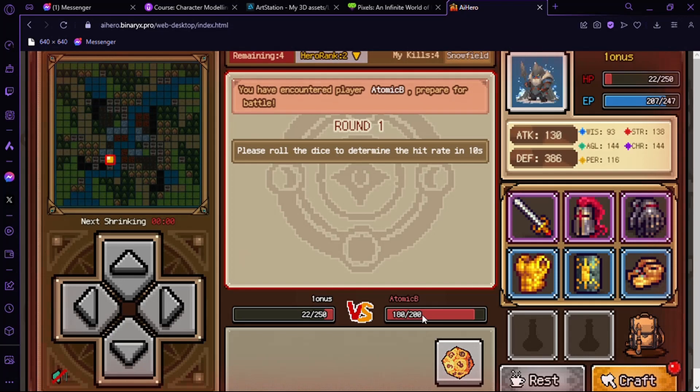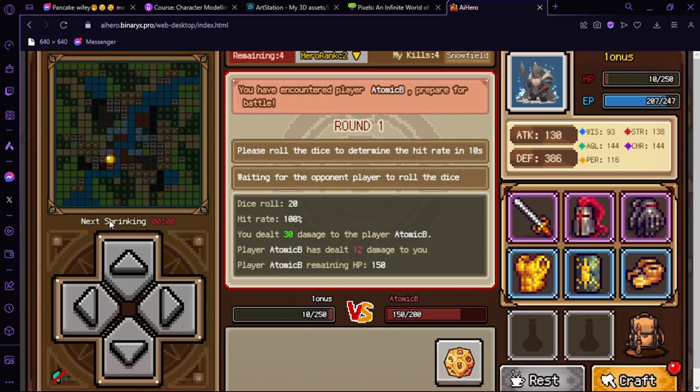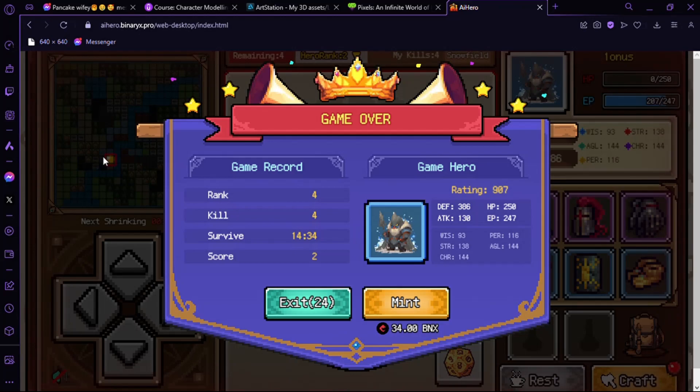GG — I think, never fighting someone with bigger health. That's what you want to avoid: getting into a duel outside the safe area. So that's it — that's how you play this game. I survived 14 minutes and killed 4 of them.